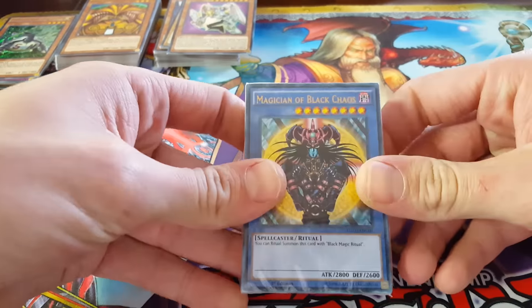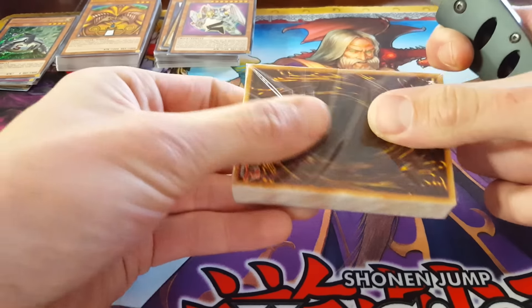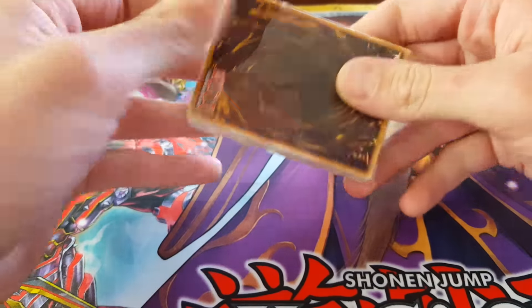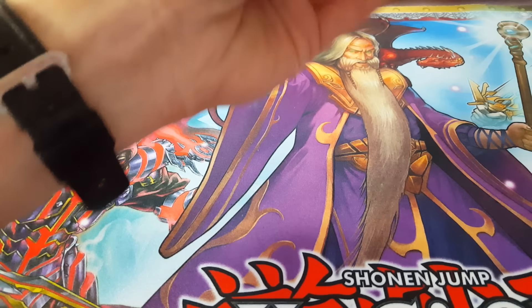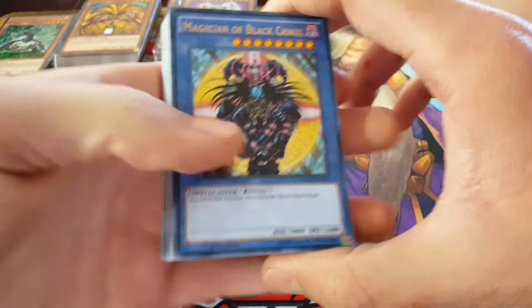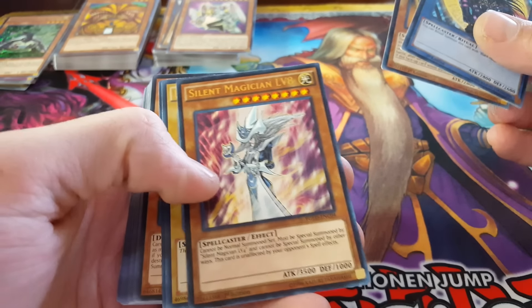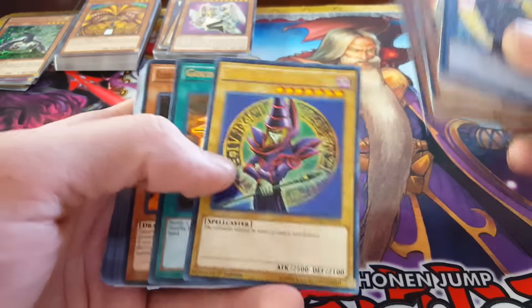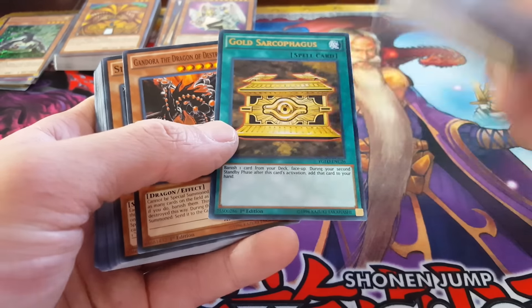And we still got a deck — look at that. Magician of Black Chaos to start us off on the Gadget deck. Dark Magician of Chaos, Silent Magician level 8, and Dark Magician with the newer artwork — not the original which was in the other deck, which I'm glad we got the original, but this is also cool. Dark Magician, Gold Sarcophagus ultra rare, although those were supers which you just saw.